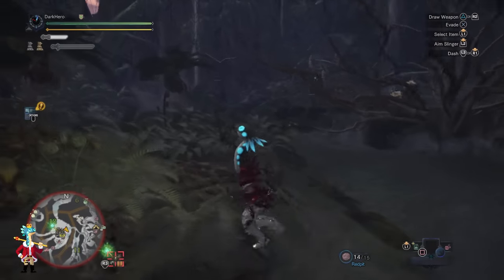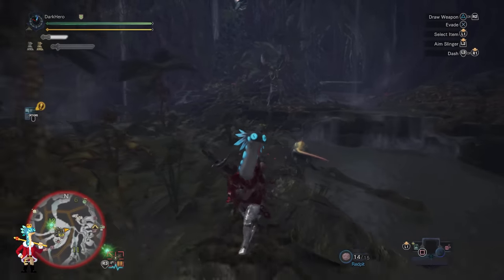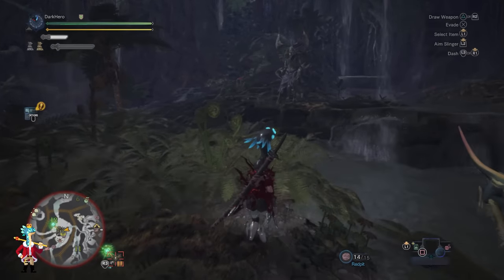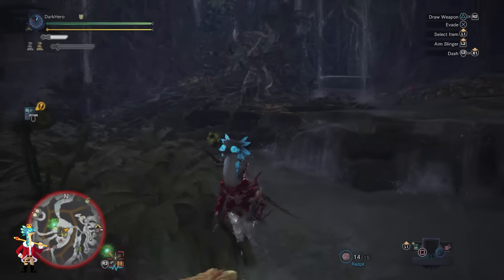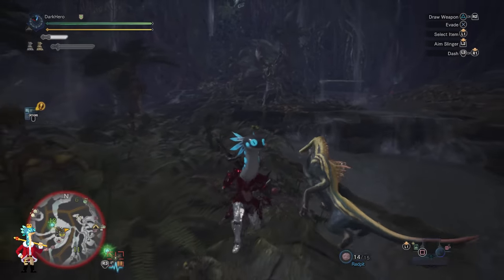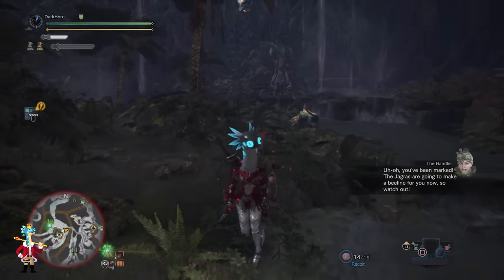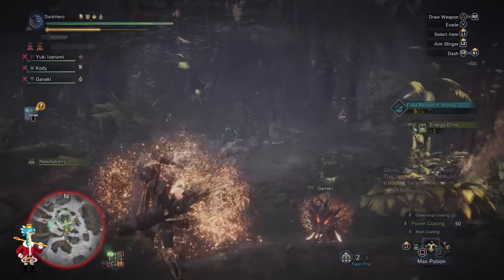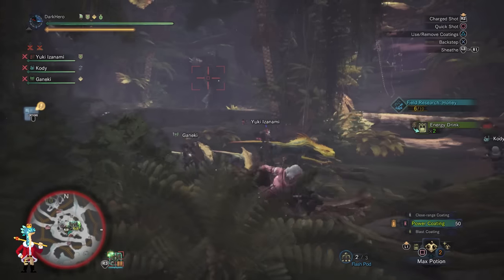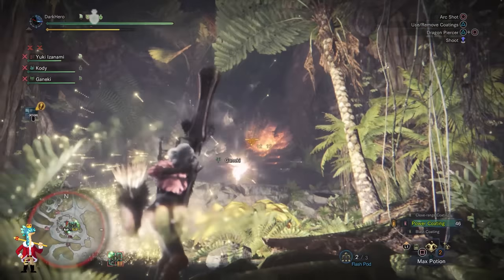The Ancient Leshing also has a brand new mechanic where he points at someone on your team and marks them. A marked player will then be specifically targeted by all Jaguars present in the room. The best thing to do if you are marked is to use a Flash Pod to blind all the Jaguars and dispatch them as fast as possible. You can also preemptively use a Flash Pod during the Ancient Leshing's pointing animation — before he actually marks a player — to cancel the move entirely.